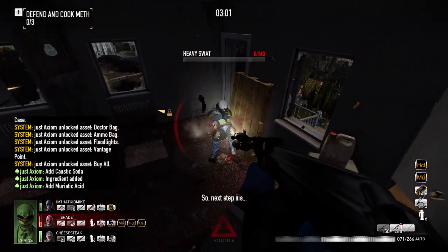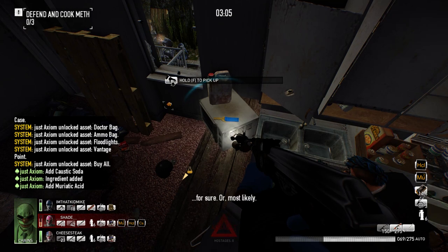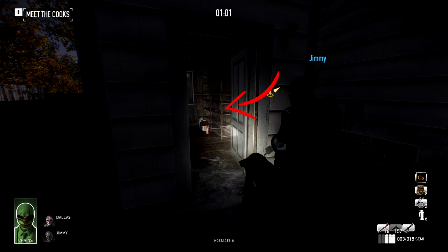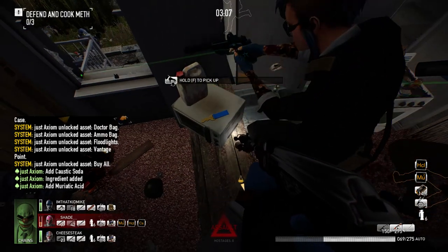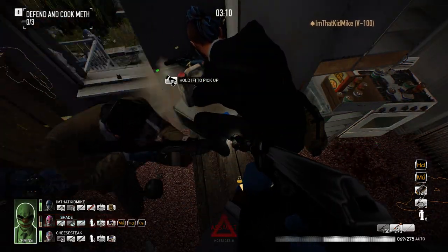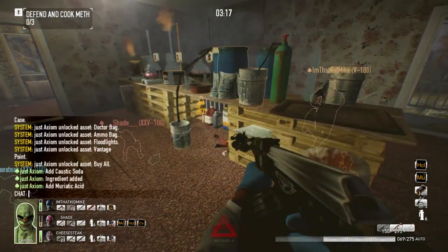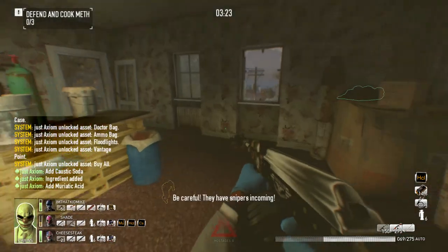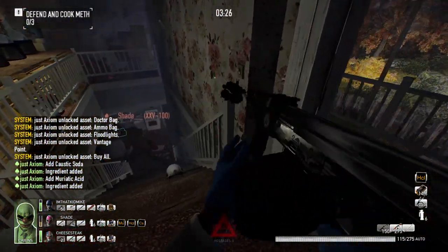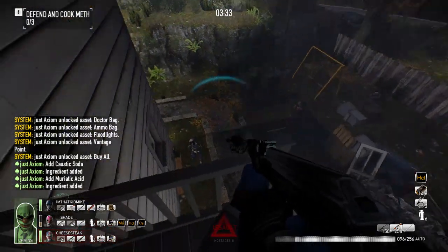We've seen the key spawn in a couple different places on this map. First off, the microwave, and then also out here inside of the shed. I've been told that on day one it has also been found downstairs on top of one of the freezers in the basement, so check out that area as well. I have not seen them spawn in random corners or out on the outskirts of the map, so look on top of regular structures and things you might generally be around anyway.